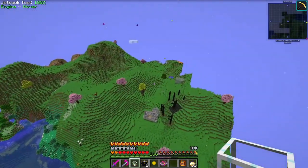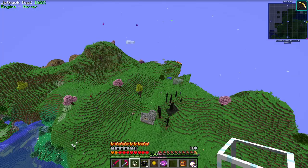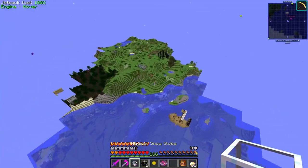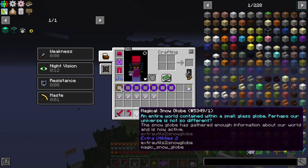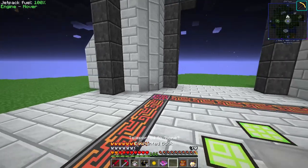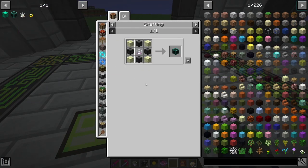We just need one more. Let's go find the ocean. We're on unloaded territory - we need to look up the map. As you can see it now has the enchanted look on it and it says 'the entire world contained within a small glass globe, perhaps our universe is not so different.' The snow globe has gathered all the information we need and is now ready to be crafted up. Let's hit slash home.